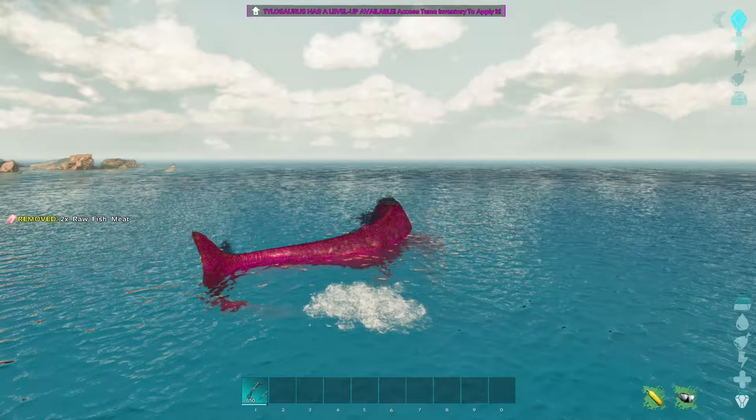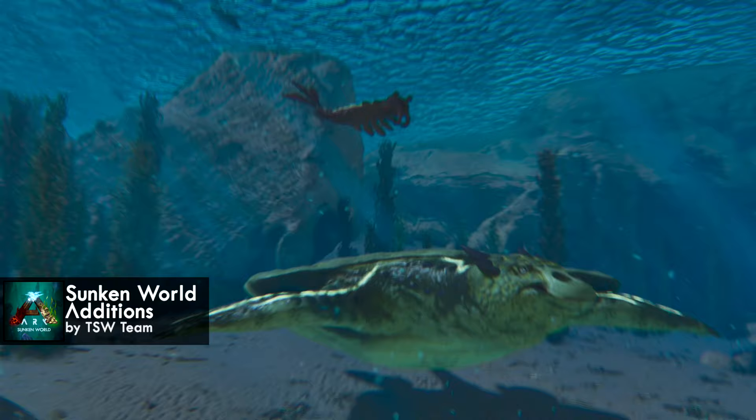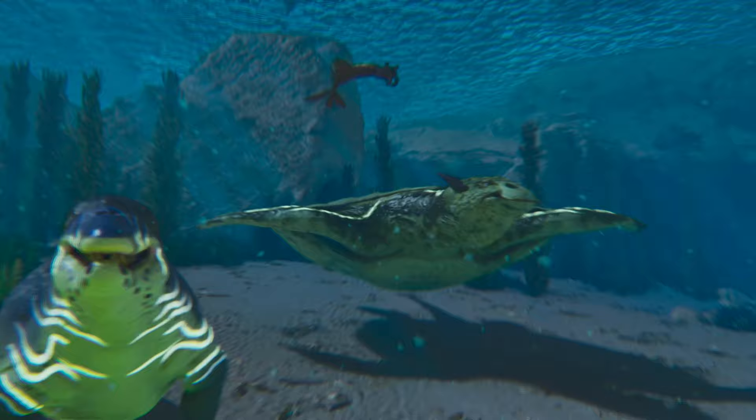Speaking of marine creatures, our final mod today has three of them. This is the Sunken World Editions, made by a huge collaborative team, featuring the Anomalocaris, the Hanodus, and the Ambulocetus.